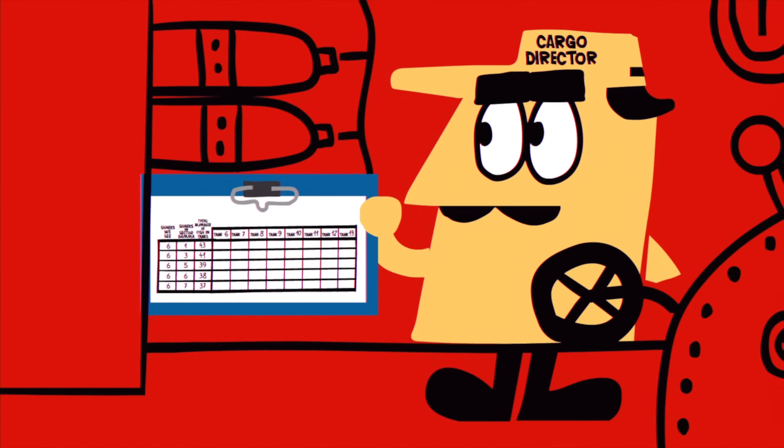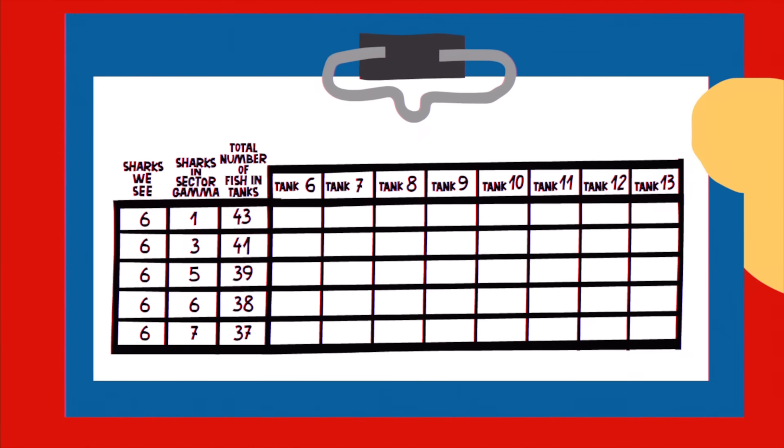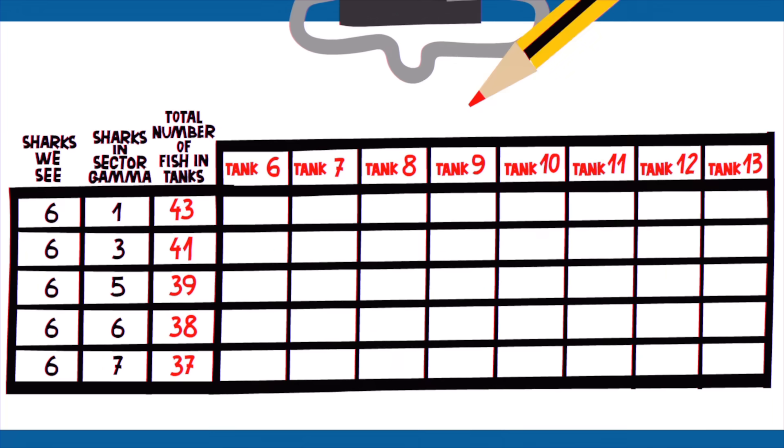Remember that the fish are equally distributed across all the tanks. That means one of the possible values for the total amount of fish must be divisible by one of the possible values for the total amount of tanks. And looking at the table, we can see that the only combination that works is 39 fish divided between 13 tanks, with 3 fish in each.